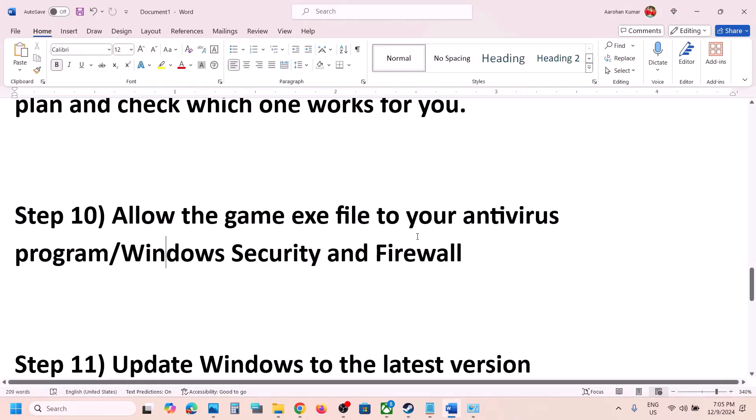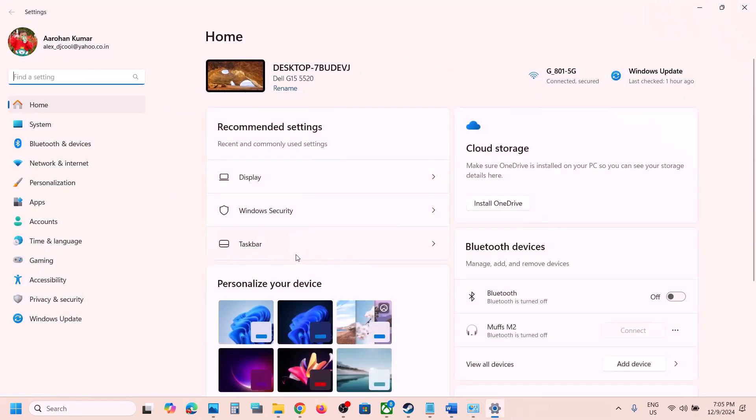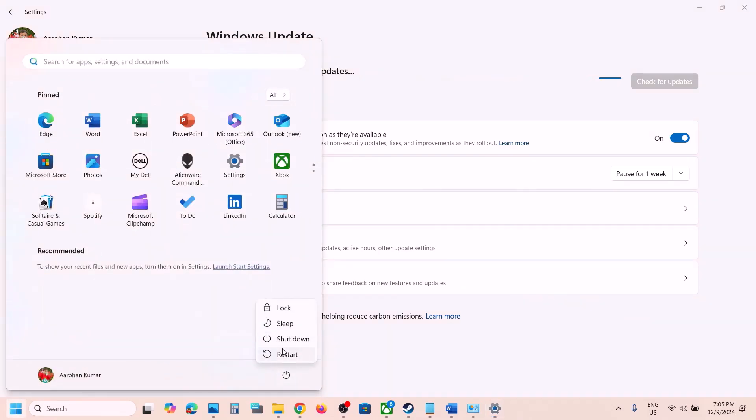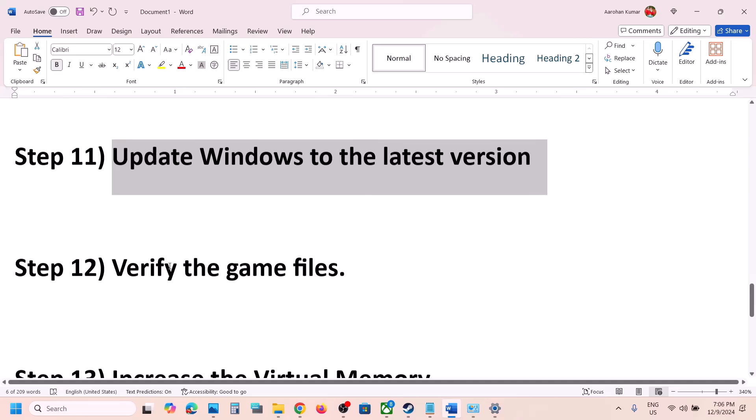Once the game is added, launch the game. The next step is to update Windows to the latest version. Open Windows Settings, go to Windows Update (or Update and Security), and click Check for Updates. Once all updates are installed, restart your computer, and after the system restart you can launch the game.